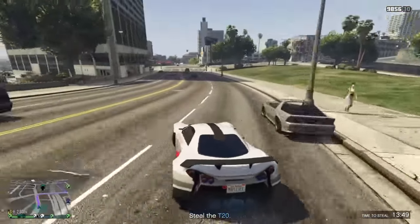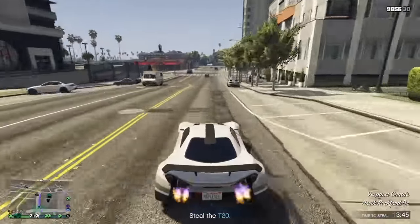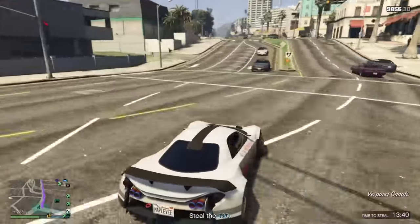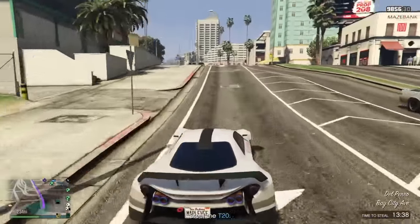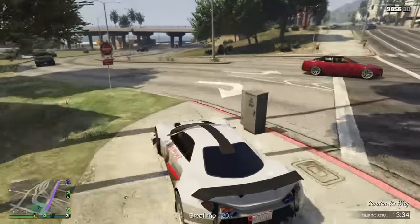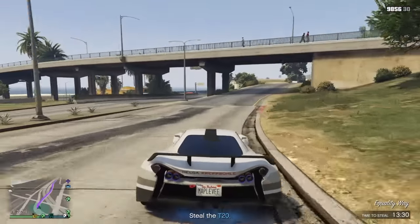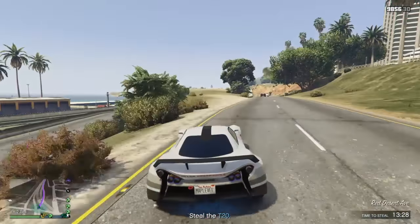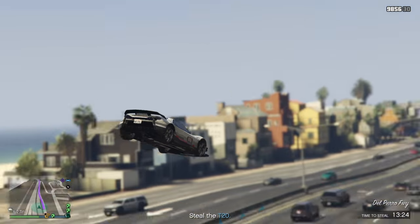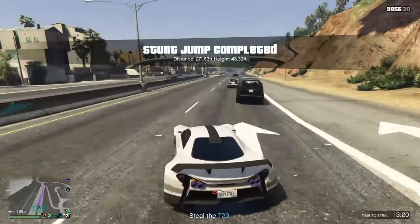For a medium warehouse I recommend doing the double crates option, and for the large warehouse I also recommend the double crates option. However, if you want to be time efficient and produce a lot of money, I recommend owning two large warehouses — preferably the Darnold Bros warehouse and the West Vinewood Backlot warehouse. The Darnold Bros warehouse costs approximately $3,500,000 and the West Vinewood Backlot costs $2,135,000.